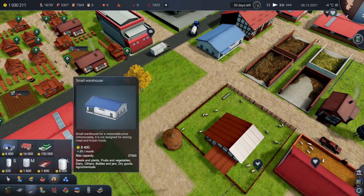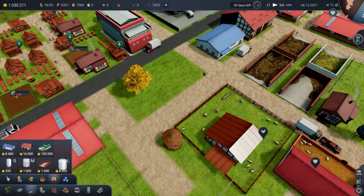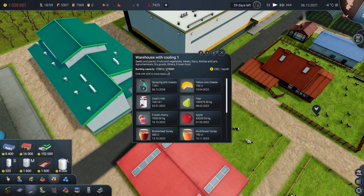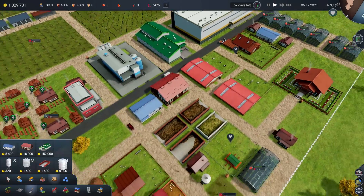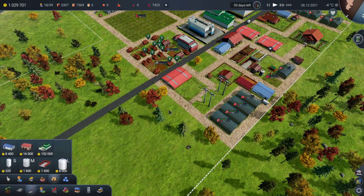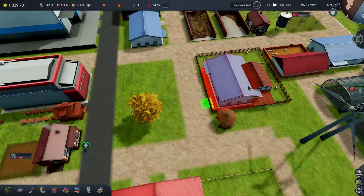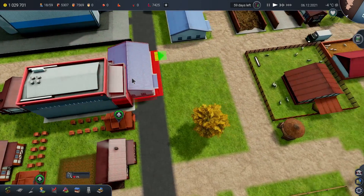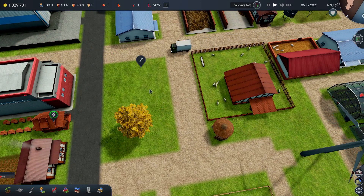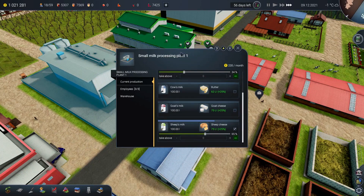A warehouse — fairly cheap, 8,400 off the bat and 39 per month — can hold most of what we need. That one is 172 out of 275, so it's got another 100,000 units left. A lot of that is meat we'll also get rid of. We don't need another one of those just yet. Let's just put another of these little storage ones down here. This tree doesn't have to be destroyed — let's keep it consistent with the other one. Plop. A little bit of extra storage, which is always very welcome.